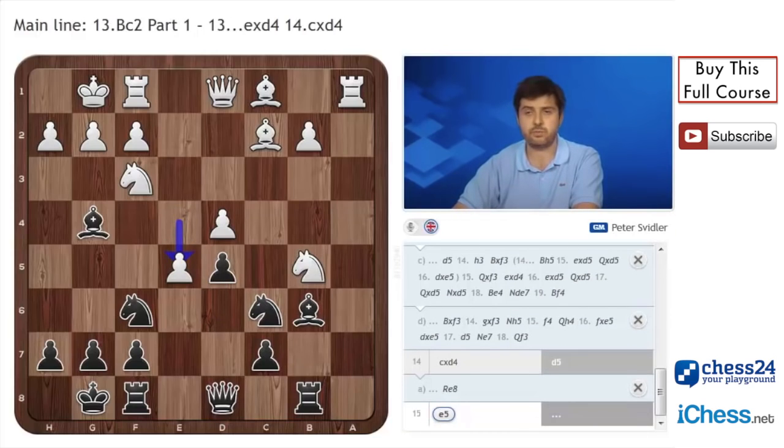e5 is the obvious reply, then Ne4. In this position there is a large number of moves available to white, of course, but most of them are not particularly threatening, and we'll go through them one by one until we arrive at the position which I think is currently slightly problematic for black, although I think you should be able to make a draw.